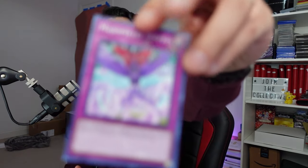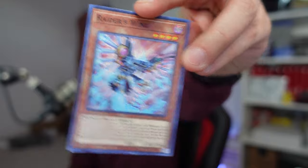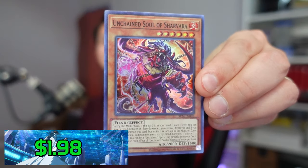Going into OTS-24. We have the Raid Raptor Force Shrinks, the Majespector Tempest, and a super rare of the Cornfield Coil. Not too shabby — this is $2, so one point. Next we have the Raider's Wing, the Bizer Shock, and a super rare of the Unchained Souls of Sarvaro. This is $1.98 — again one point. Wow, we are tied two to two already.